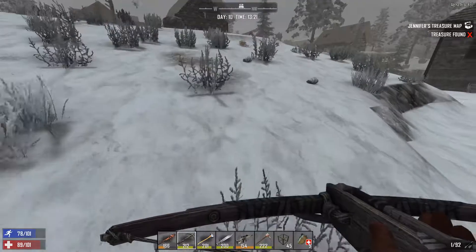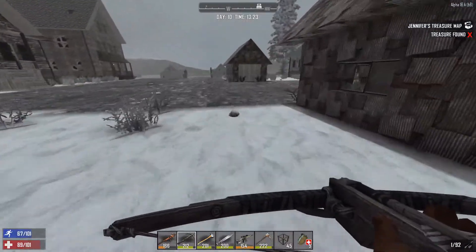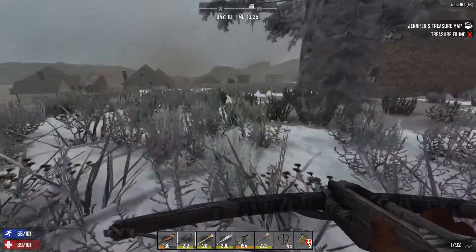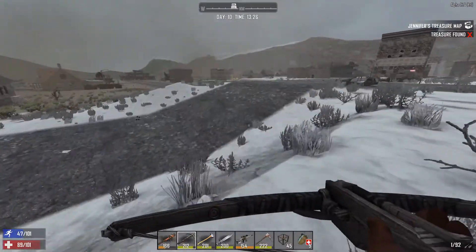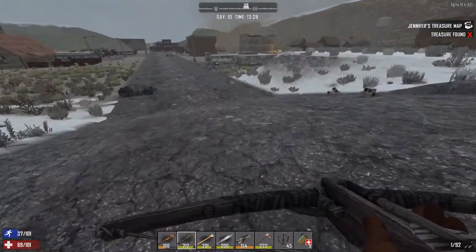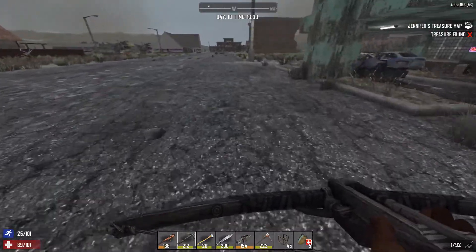Day 11, 12, 13, 14 - well, it's not too bad. If we can get the minibike sorted by the next horde time, that would be really good. The character's knackered again - I have to look into some health skills to try and get this guy into some better condition because he's always puffing and blowing.